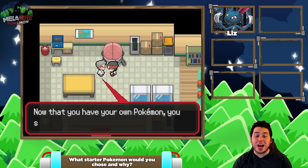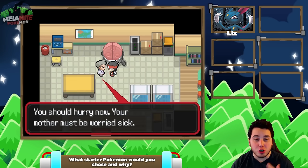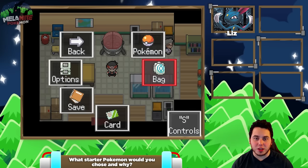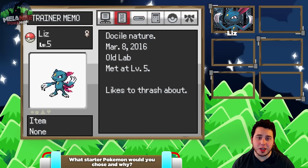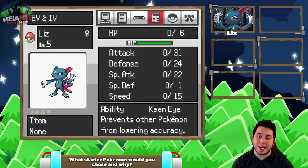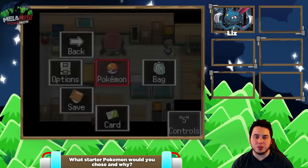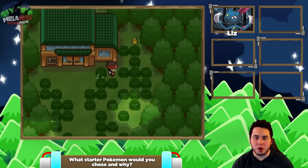So you have chosen Sneasel as your partner. Now that you have your own Pokemon you should be able to get back to town safely. Good luck aDrive. I expect great things from you. So we got our first Pokemon and it is a Sneasel named Liz. Look at this menu by the way — it looks really cool. We got Liz the Sneasel. It is dark and ice type. Docile nature, likes to thrash about. We can see the IVs as well — flawless attack stat. That means it's got as strong of an attack as it can without the right nature. Scratch, Leer, Taunt. Obviously it is a little bit frail, but I think because it's just such a strong Pokemon in general its defenses are going to be kind of on par with everything else anyway.